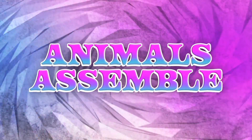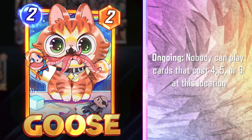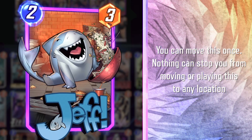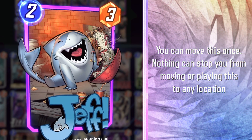What up, everybody? It's Ben Brode. I'm super excited for this season of Marvel Snap. This season is Animals Assemble, and it's all about our furry friends. The Ryan Gonzalez variants for Goose and Cosmo look amazing, and Jeff the baby land shark is sure to be your new best bud.